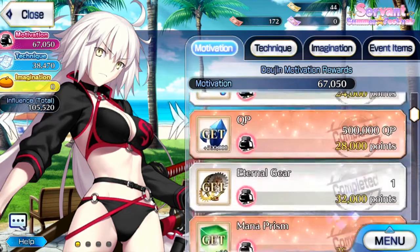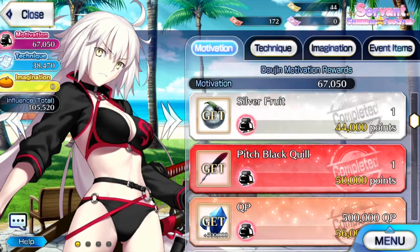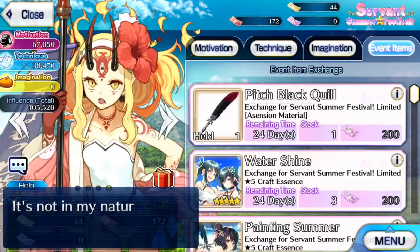The point ladder itself gives you material to actually ascend Gene Alter, and you can get 200 BB money to get the final quill.